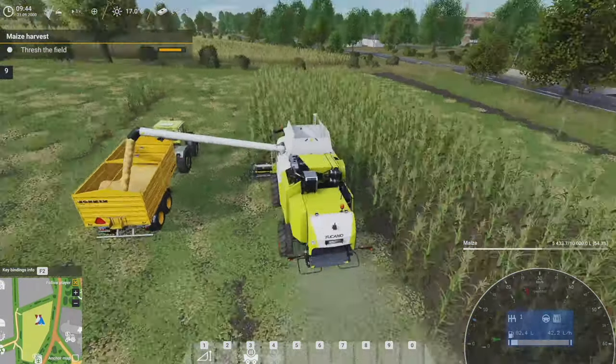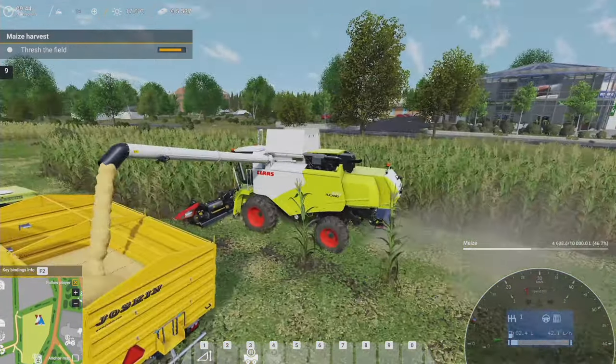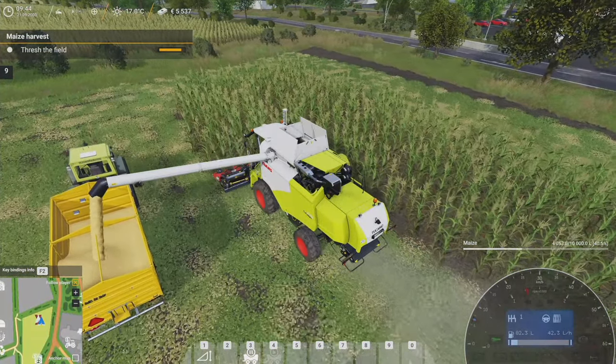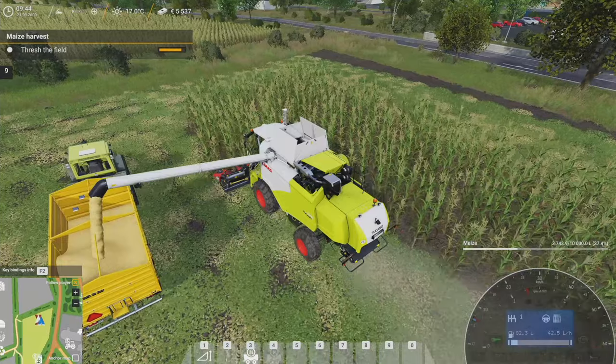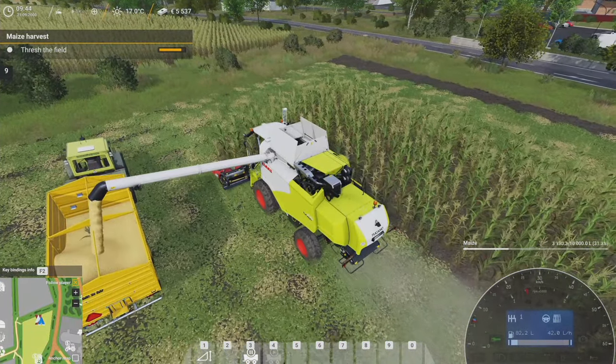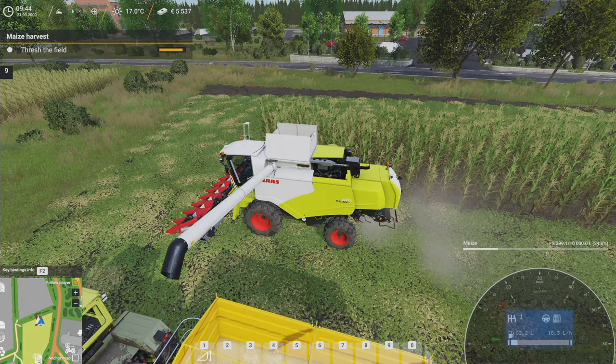There we go, pouring that corn in there. What's cool too is when you're planting stuff, the seed actually looks like seed — it's not just a generic white texture. It actually looks like corn, or barley, or whatever you're planting.